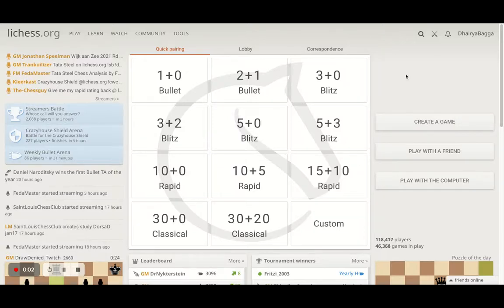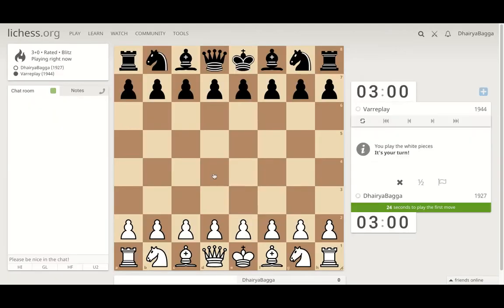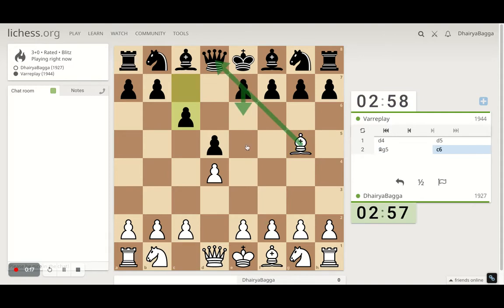Hey chess lovers, welcome back to the Chess Yard. This is Dehre Bagga and I'll be playing some chess today. We'll begin with 3+0. Let's play d4, bishop on g5, restricting pawn movement from the opponent.